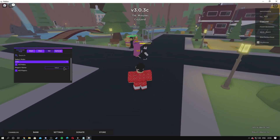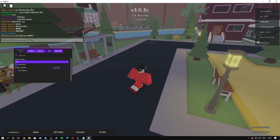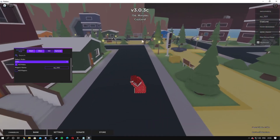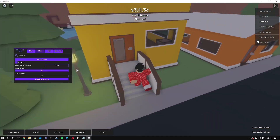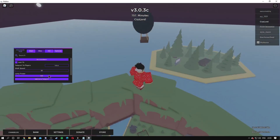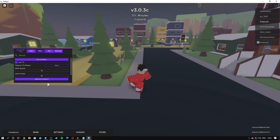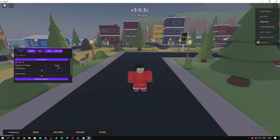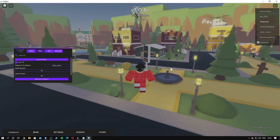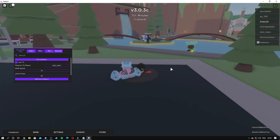People get mad on this game — that's why I like it. The walk speed goes all the way up to 500, back down to 16. Jump power all the way to 500, back to 50. Let's choose teleport to players. I'm literally bullying this guy, but you know, it is what it is. I'm not really sure about all the buttons on this game — I don't really play it.